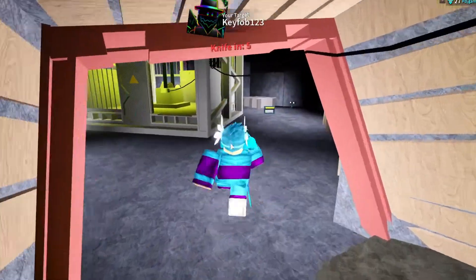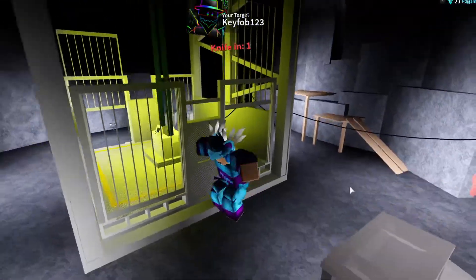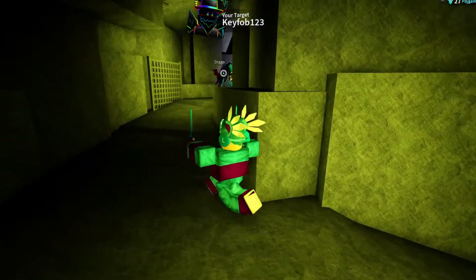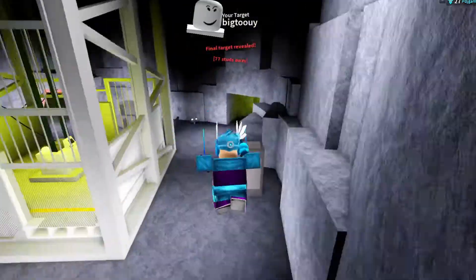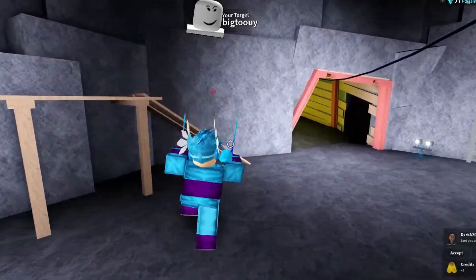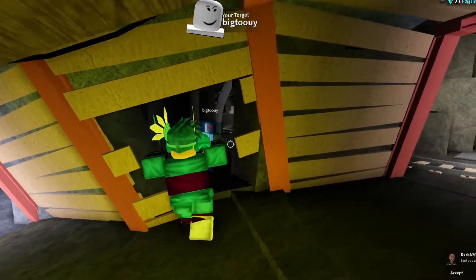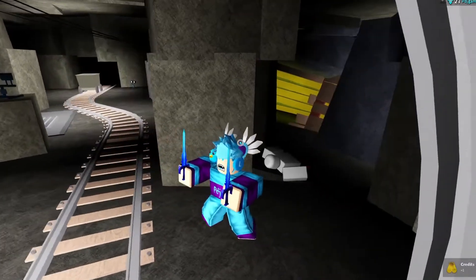Alright, let's start our first round of Season 1 on Assassin and see how we do. I don't know where our target is — I think he's right here. Yeah, he is. Get back here, sir. I hit that — 77 studs away, not bad. Final target is here. This is my first round of the new season, so let's hope we can win. Is he hiding? Is he AFK? And we won our first round of Season 1 competitive season — that's really cool!